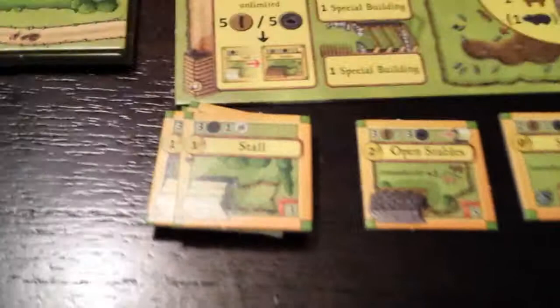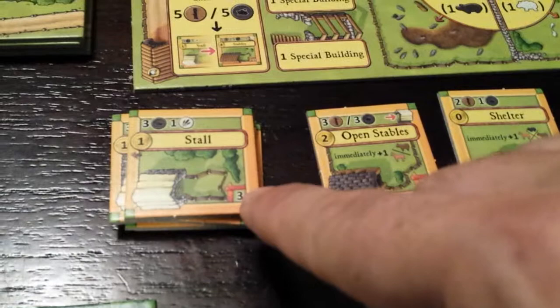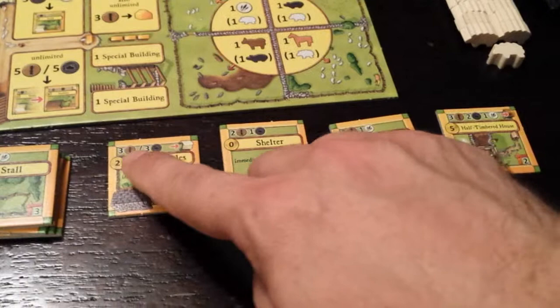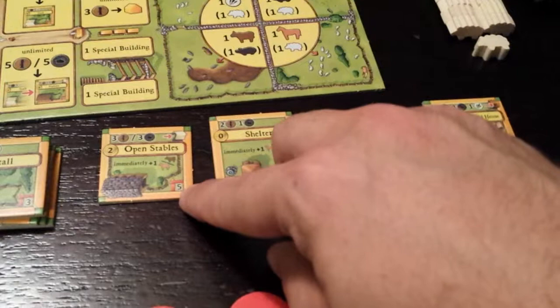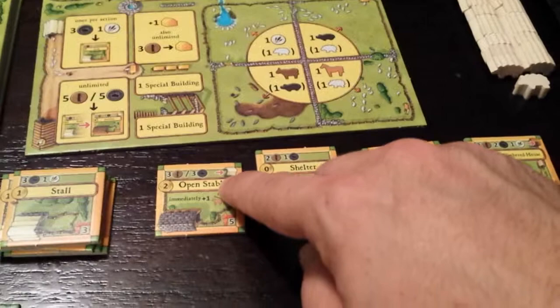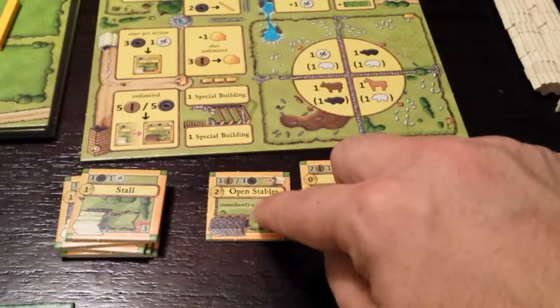These two spots are for the special buildings — and these four buildings here are the special buildings. The stall costs three stone and one reed, is worth one victory point, and can hold three animals. The open stables — there's only one of it, and that's true for all the special buildings, there's only one each. The open stables costs three wood or three stone, is worth two victory points, can hold five animals, and you get one free horse or cow when you buy it. You also have to upgrade a stall to this, so you can't buy it straight — you have to have a stall already and then change it into a stables.